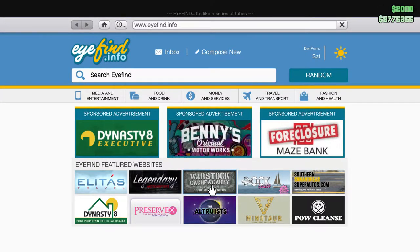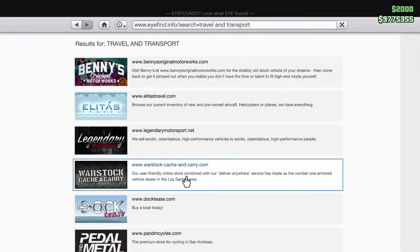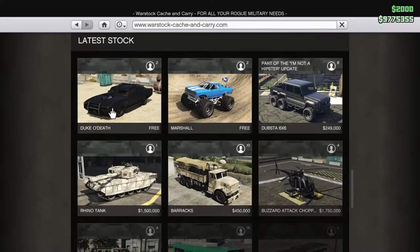So we ordered that through the Warstock Cash and Carry for the Duke of Death. You can also find that through Travel and Transport, of course. It's Warstock CashandCarry.com. Let's just scroll on down to it, and there's the Duke of Death right there.